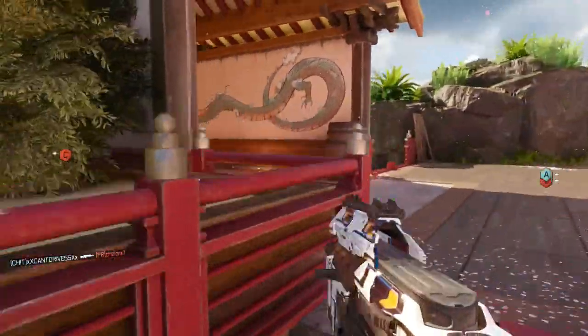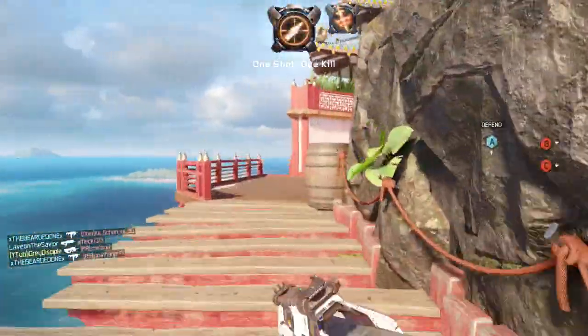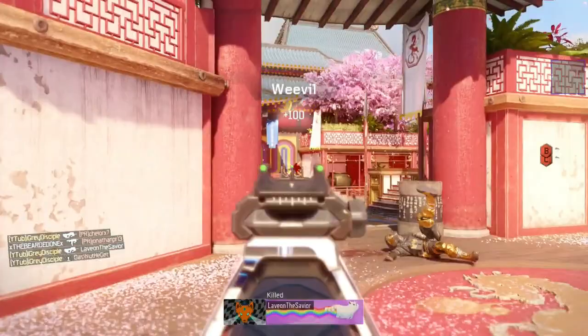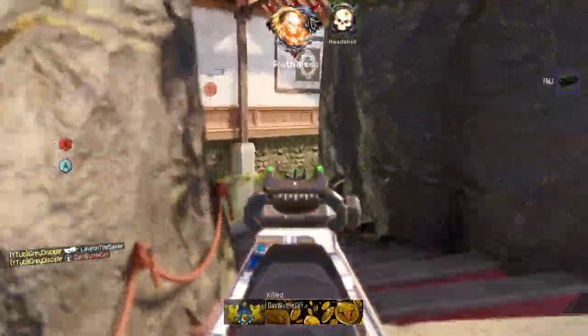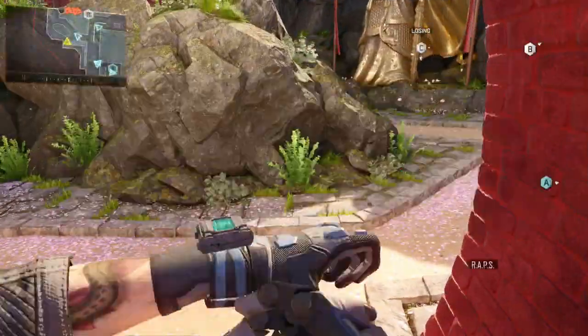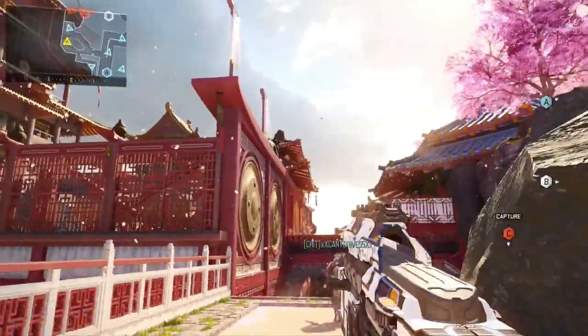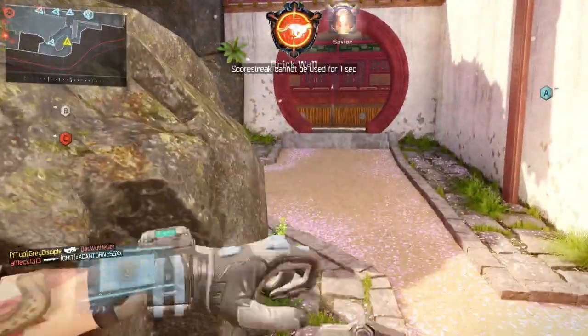Towards the end of the game you'll notice that I put the Weevil away and go for the Razorback. The reason is the enemy started to hide in the back of their spawn and I was having a really hard time picking them off with the Weevil because I don't run an optic on it like I do on the Razorback. I'm more precise with the Razorback — with the Weevil I kept losing them in the iron sights.